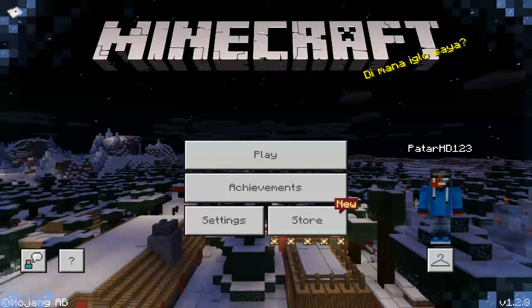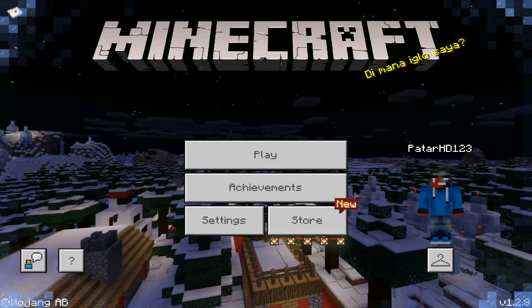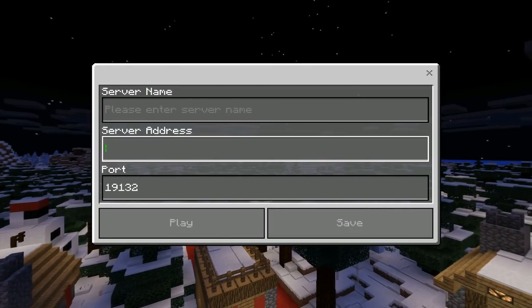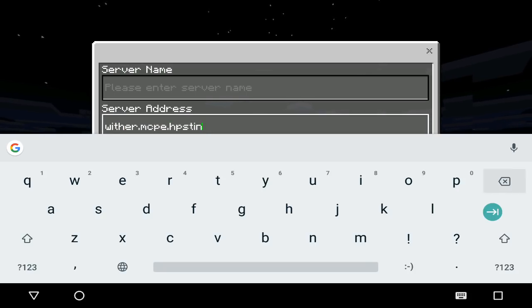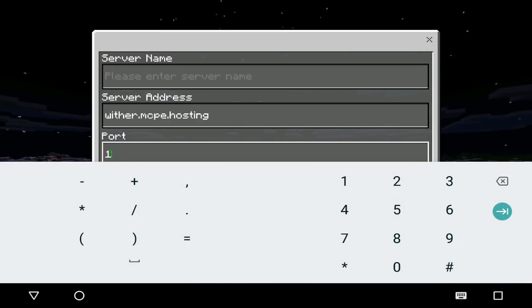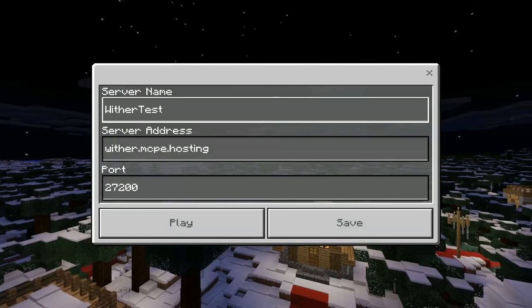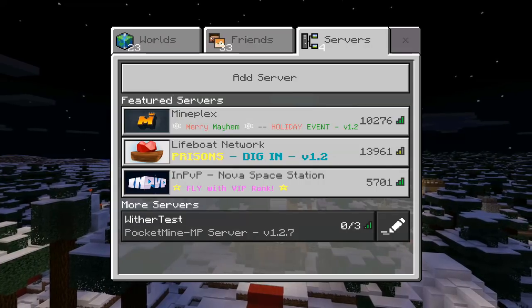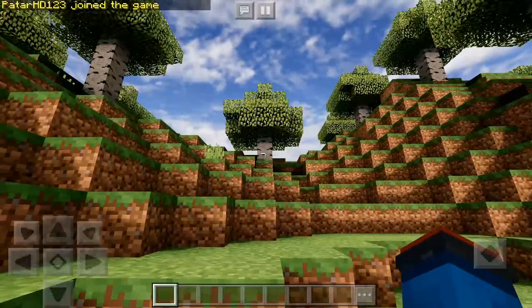Alright guys, we are in Minecraft Pocket Edition. I started recording right off the bat — I don't want you guys saying it's fake. This is a hundred percent legit — I would not put something fake on my channel. Click on Play, click on Servers, click Add Server, and put in the server IP from the app. Mine was wither.mcpe.hosting. The domain ending .mcpe.hosting stays the same, only your chosen name changes. Put in the port, name it 'wither test,' and click save. The server shows as online — click on it and join.